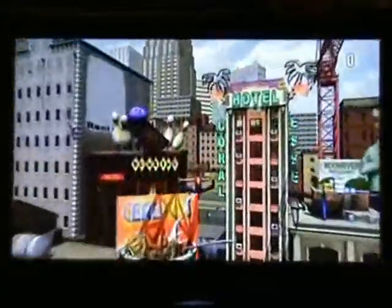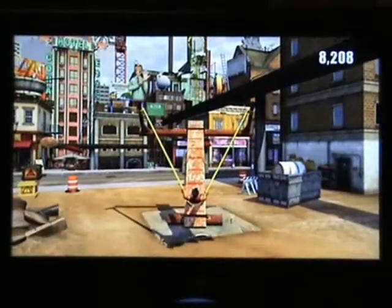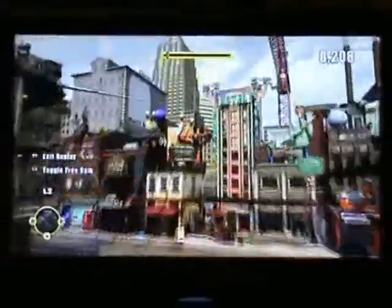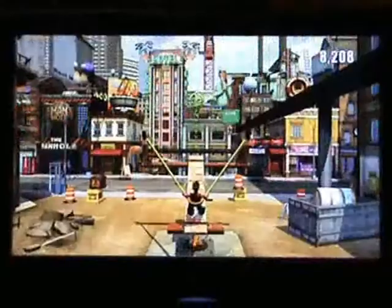By doing those special moves, you may have noticed I'm getting things like Style and Awards, which give you a few more points and also give you another multiplier. Every time you hit something that goes onto your multiplier and gives you more points, so the more things you hit, chances are the more points you're going to get. You can also hold Triangle to do replays of things — like that — and that's your last run.